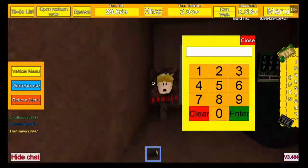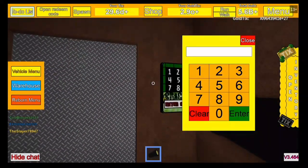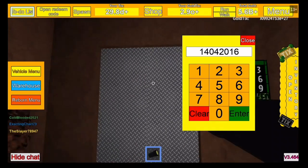All right, here it is guys — here is the vault door. So here is the code: 1-4-0-4-2-0-1-6-1-4-0-4-2-0-1-6. Write that down, take a screenshot, do whatever you've got to do.